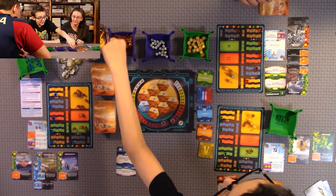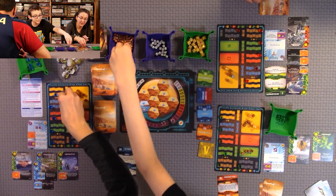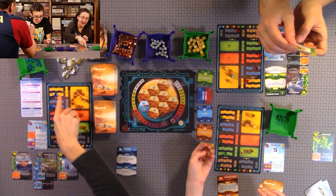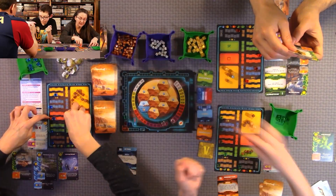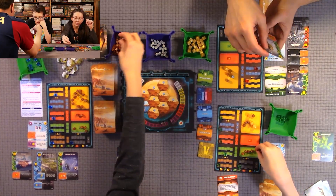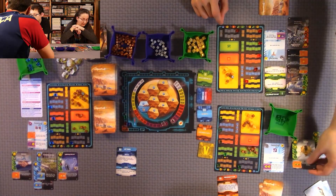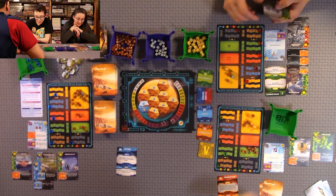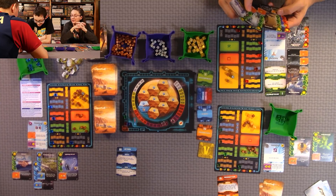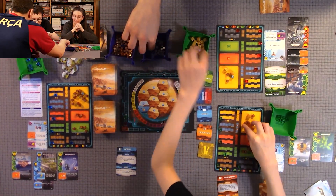During Production I get two for that card, two from my tracker, one heat, and six mega credits for my TR rating. Also during production, my card lets me draw a card — check your corporation and all your cards for anything that triggers. The color-coded boxes make it easy: orange is production, blue is action.